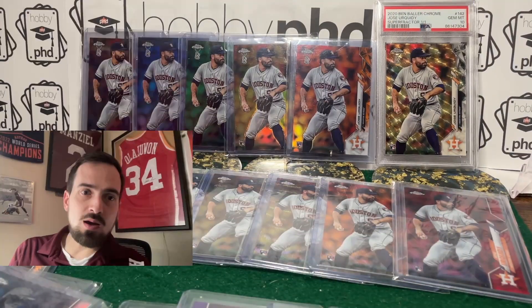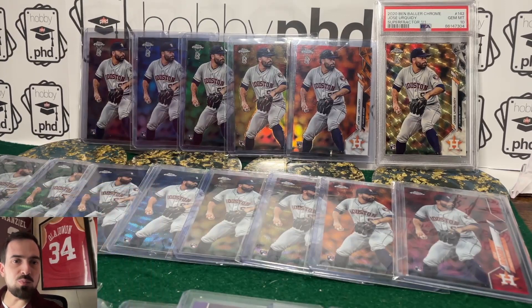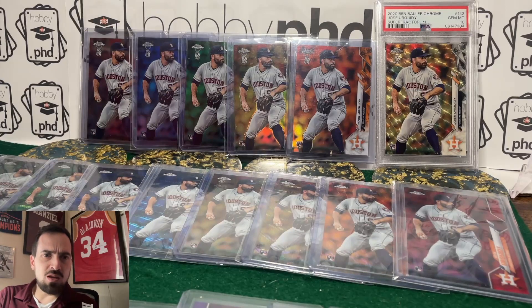Jose Urquidy is a starting pitcher for the Houston Astros. He is the record holder, I believe, for the most World Series wins by a foreign-born pitcher. He came up in 2019 — his rookie card was 2020. The Astros have been on a pretty big tear, been to the World Series a few times in that stretch, so he's gotten an opportunity to get some wins and has been really consistent in the postseason.